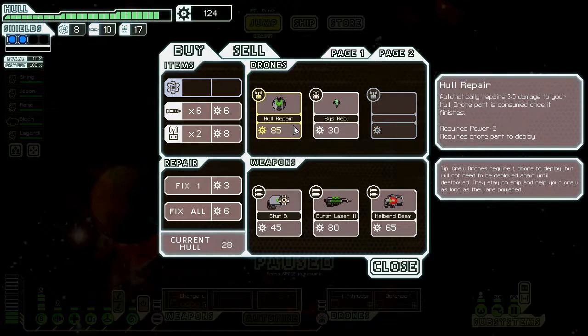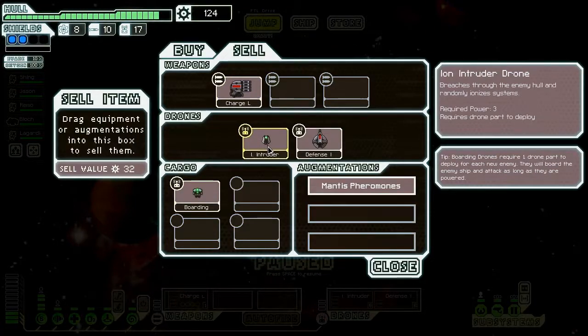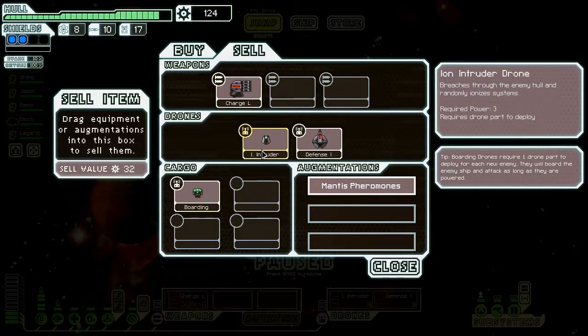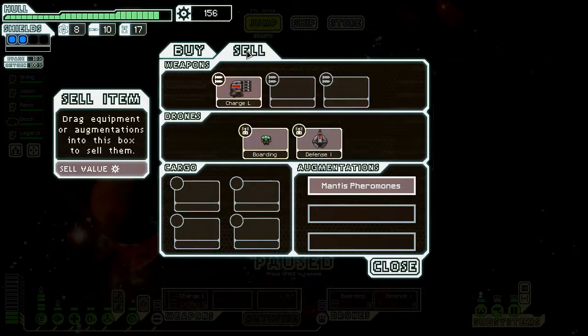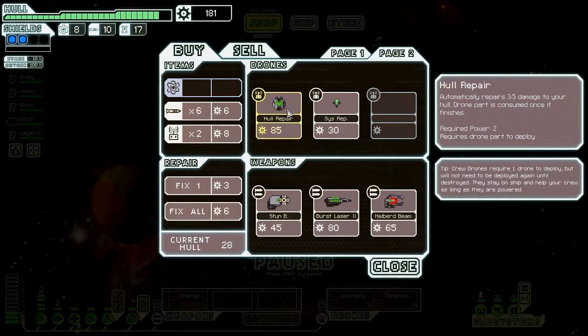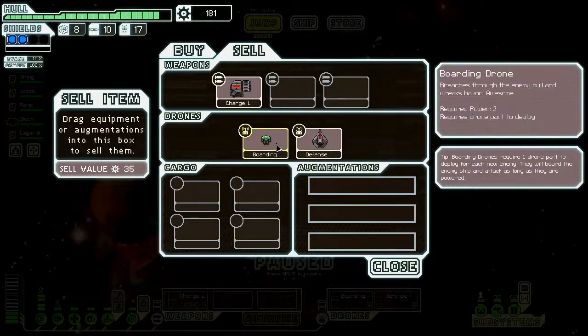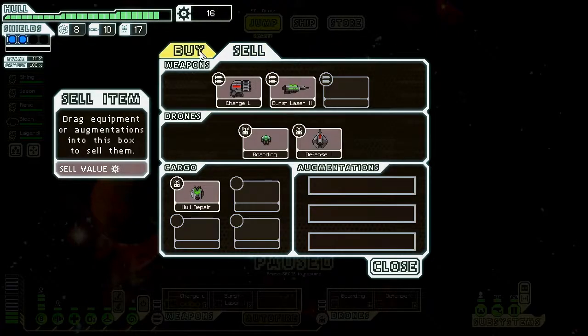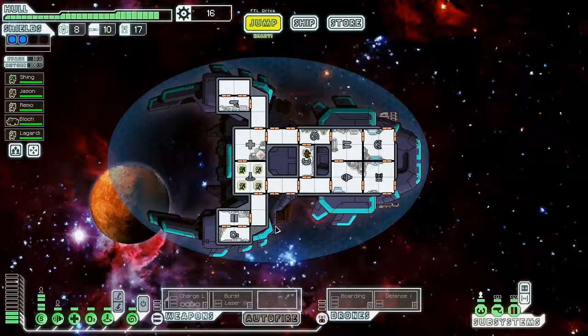I want the hull repair — so that's 165. I'm going to sell the ion intruder — I wanted to try it but I have better options. And I'm going to sell the Mantis Pheromones. I can't afford this — I'm stupid. Let's go ahead and get both. So we're not going to have to worry about repairing anymore. And now we have some of the best laser weapons in the game.